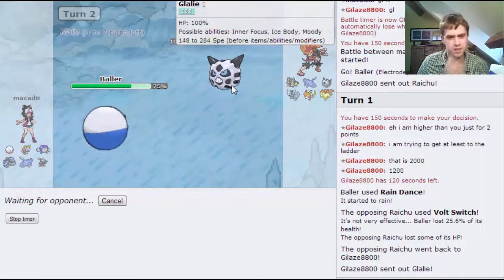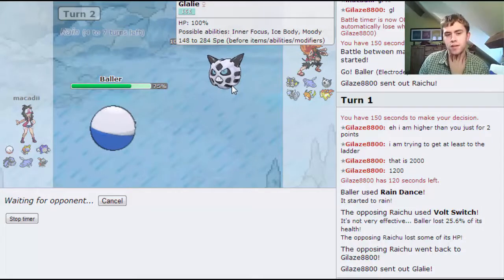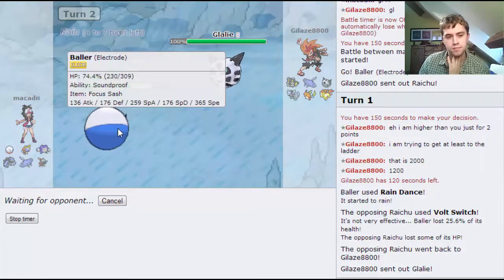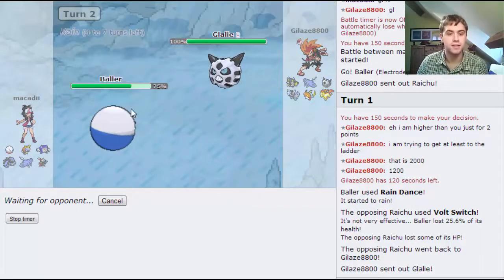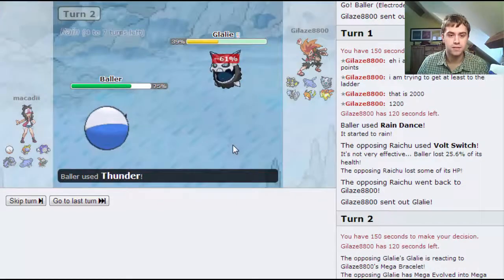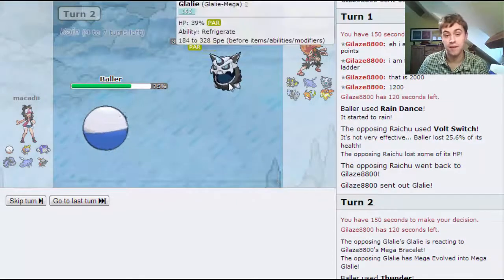He's probably just going to try and go for a Return or something like that to try and take me out. That's the advantage of having quite a lot of speed investment with my Electrode - I end up outspeeding. Thunder does a good amount and I get the Para!